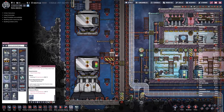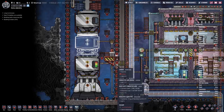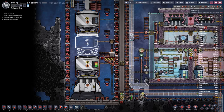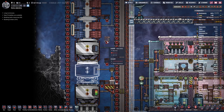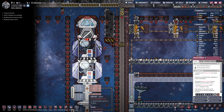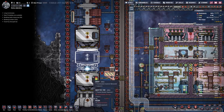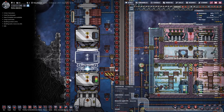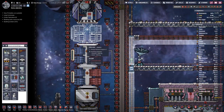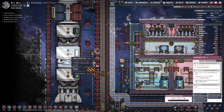Let's add a liquid oxidizer tank and hope that we have the pipe at the correct place. In here we have two research modules. I think we can replace those with cargo bays, because with petroleum and liquid oxygen we should be able to get there with a higher percentage.